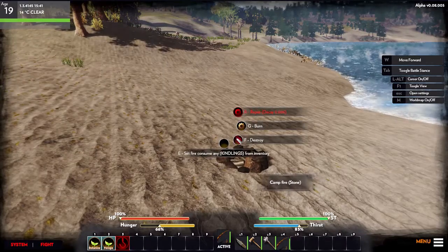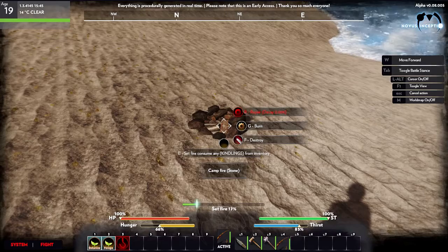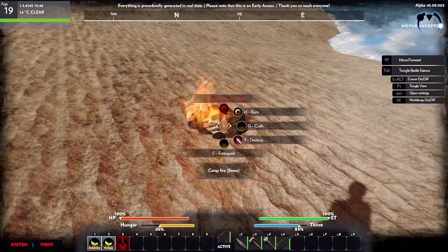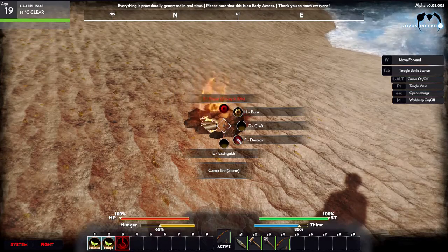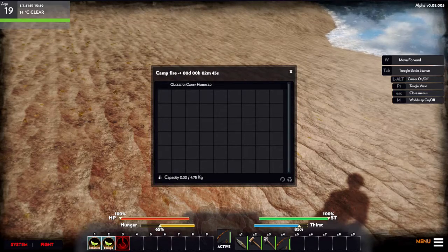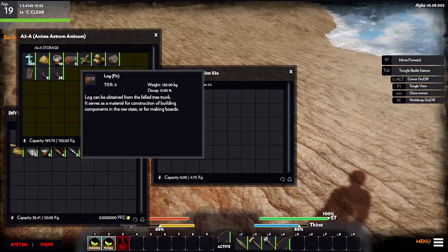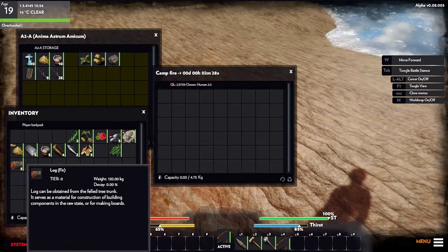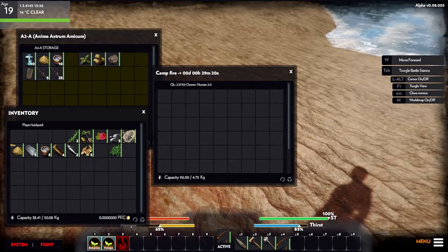When you hover over the placed campfire you get a context menu: repair (not sure what that's for), G to craft, F to destroy, and E to consume kindling and start the fire. Press E and the fire starts. Now you've got H for burn and G for craft. Let's hit H — it tells us the fire just started and we've got two minutes and 40 seconds left. Let's open our inventory and move five logs over.